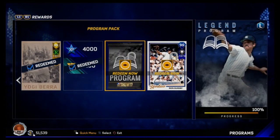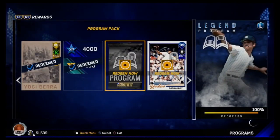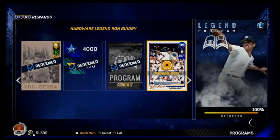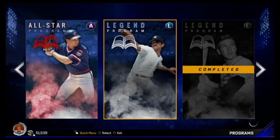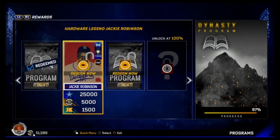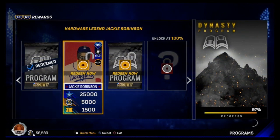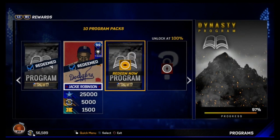First off, we finished the Rod Guidry legend so we're getting a 99 left-handed starter. We have Vida Blue, we have Bob Feller — we have three 99s in the rotation now. Let's add him. I think I'm also going to get Jackie Robinson, so let's see if we completed that too — and yes we did get Jackie Robinson, which is nice. We're at 97% for the dynasty program, close to 100%.